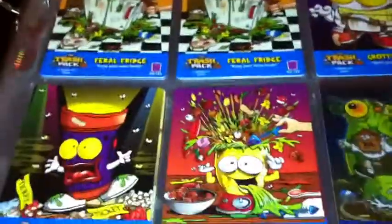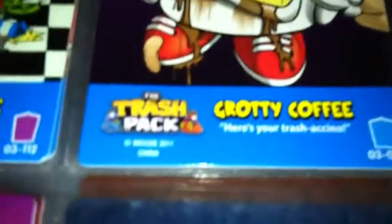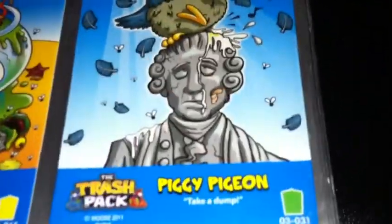I have them organized from special edition to common. I got two special edition barrel fridges and they're glow-in-the-dark. Then I got a Grotty Coffee, I got a Trashy Torch, and those two are ultra rare. Then I got Broken Blender, Lock Mess, Scaboon, Fowl Fishbowl, and Piggy Pigeon.